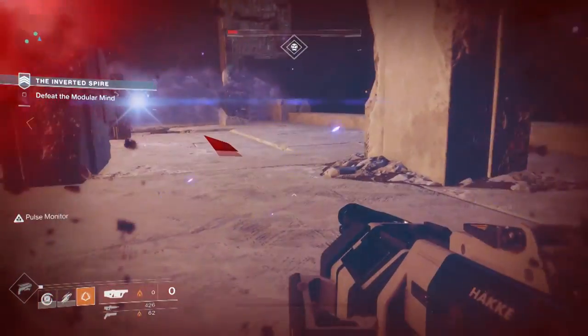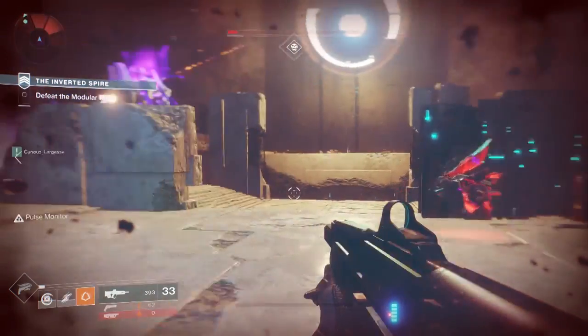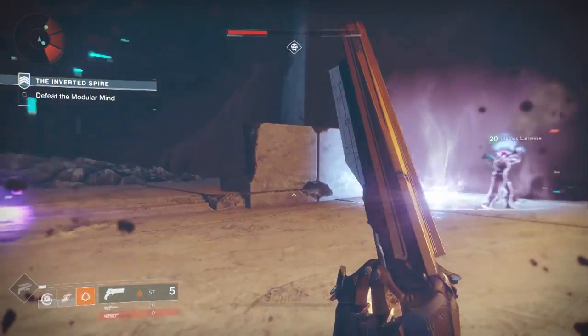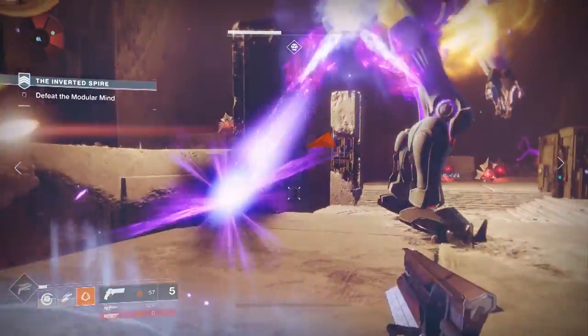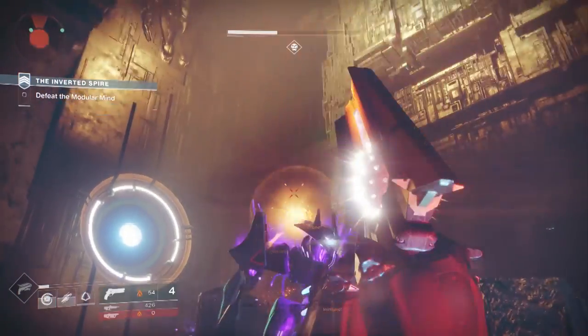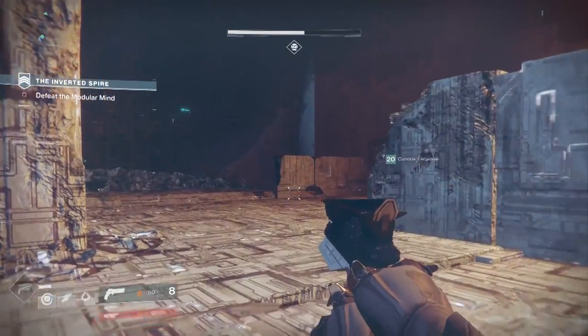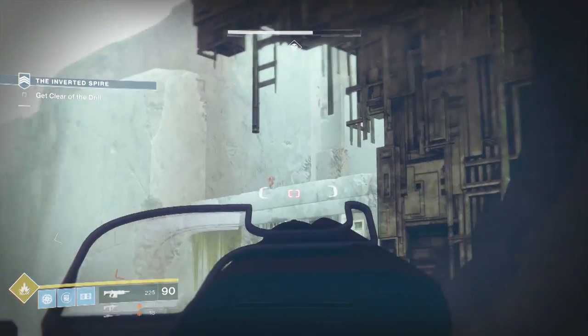Grenade launchers fire more of an arc rather than a straight line. Swords are back, and it looks like there'll be more varieties — we've seen a hunter wielding a shorter sword, more like a katana rather than the broadsword-style swords from the first game. The special weapons from the original have also been moved into the power weapon slot: shotguns, sniper rifles, and fusion rifles, which you charge up before you fire.